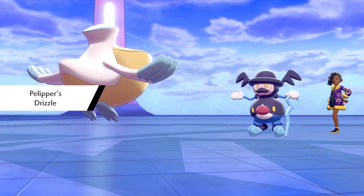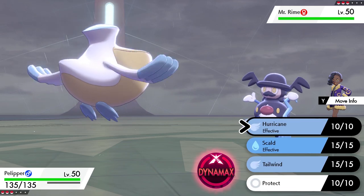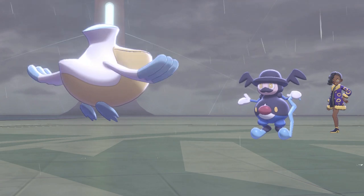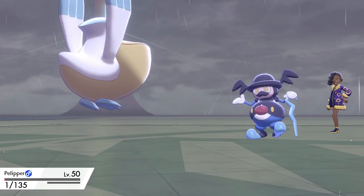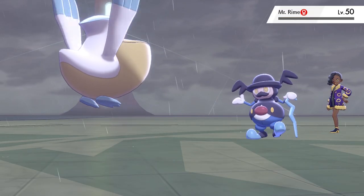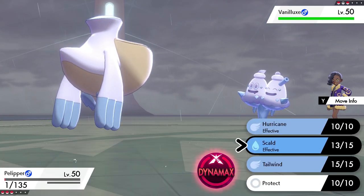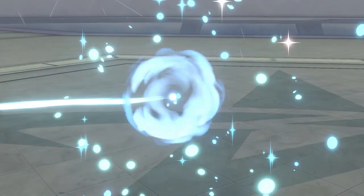I wish I had U-Turn on my Pelipper, because that would let me set up rain, U-Turn, deal some super effective damage, but also go into one of my Sweepers. As it stands, Mr. Rime is Psychic and Ice, which means it takes neutral damage from Scald, so Scald deals over half. They have Freeze Dry, which is really powerful — that takes me down to my Focus Sash — but I go for Scald again and knock it out. The next Pokemon sent out might take me out since I'm at minimum HP, and it does, but this allows me to show off Barraskewda.